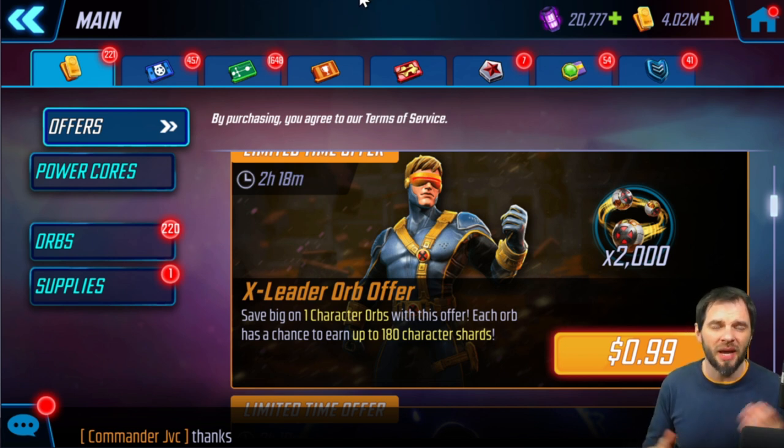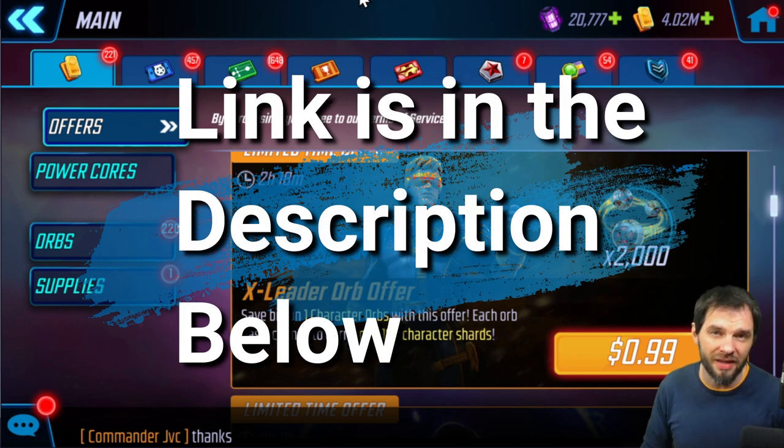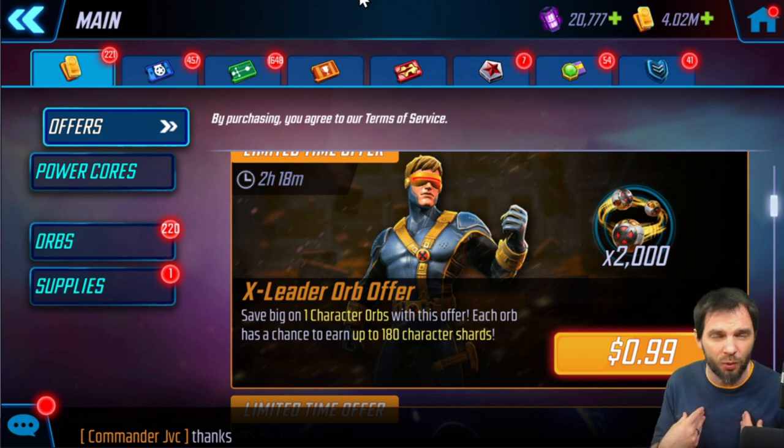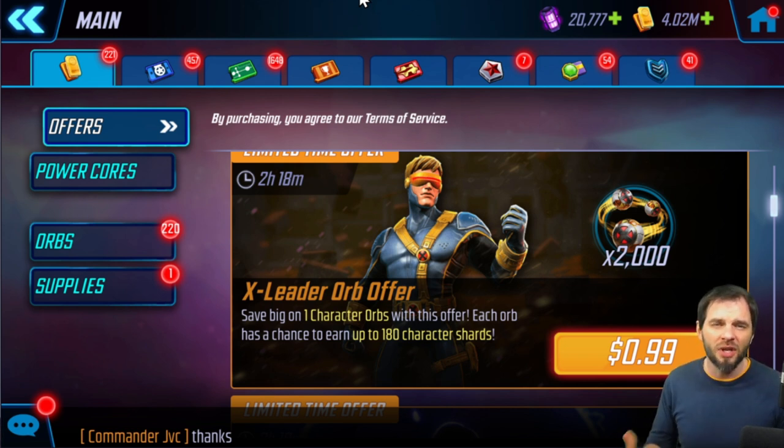That's how you use Amazon Coins! It might be slightly different depending on your game, but these are the key steps to get set up. For my MSF folks, I'll have more videos on this. I'll also share a support code you can use when buying Amazon Coins. Feel free to subscribe — we cover Marvel Strike Force and other games I enjoy. Hit the like button, notification bell, and subscribe if you're interested. Until next time, have a wonderful day!